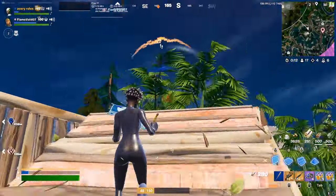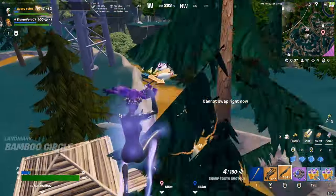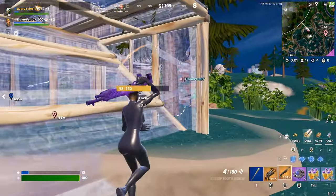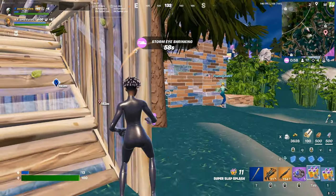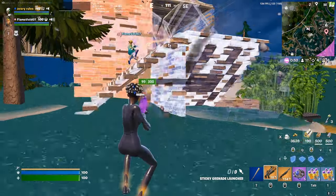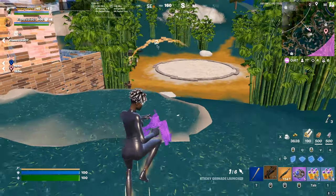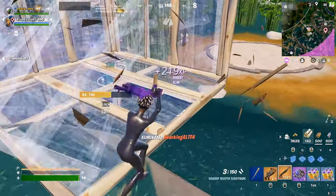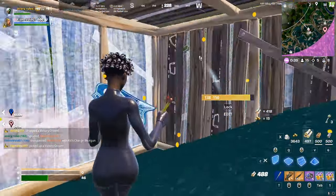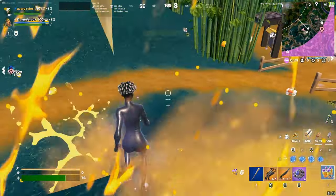Here's another example of us fighting. The key takeaway is we are always together — we're never separated, so if he runs I go with him. We also fight one guy at a time rather than both targeting the same enemy, because if one of us dies the other has to 1v2. You can see me spraying from behind while he's pushing aggressively, which is what you want when one person has a grenade launcher. We kill both of them and then get third-partied — this is exactly why impulse grenades are the best, because I can just impulse out and escape.